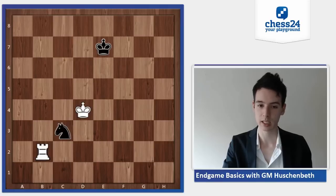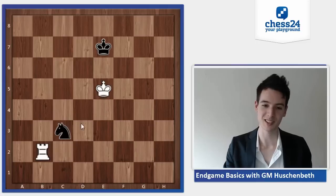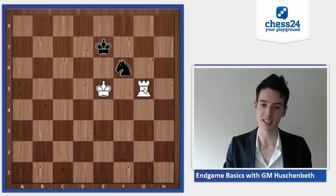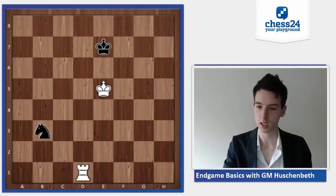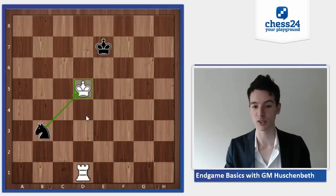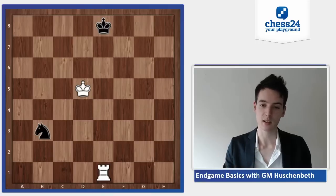Now knight c3, king d4, knight a4, and rook b4 — and the knight is gone. Quite pretty. Also the same after knight g3, rook g2, knight h5, rook g5, knight f6, and rook g7. Let's have a look at knight b3 and king e5 — the king also, just as the rook, is very well placed two squares away diagonally, really limiting the options of the knight. King e8, now rook e1 check.